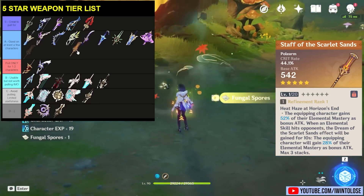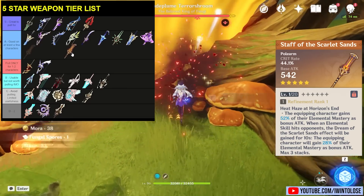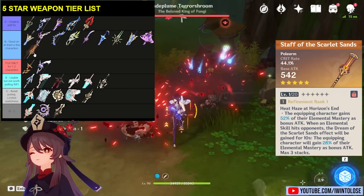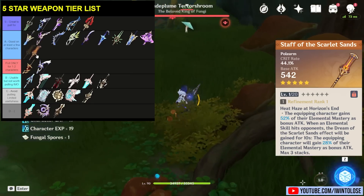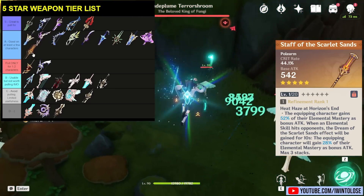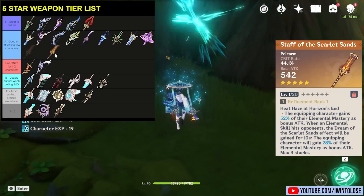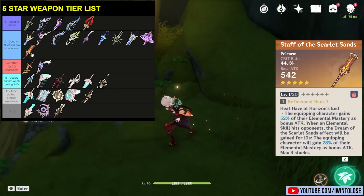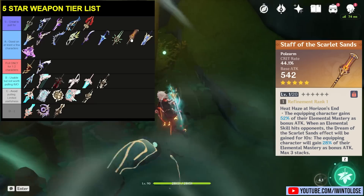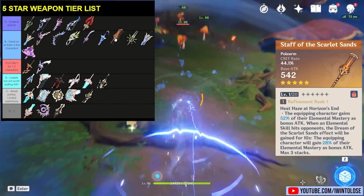Because of this, it is actually better than the Staff of Homa in those two aforementioned situations for Xiangling and for Rosaria. However, this weapon is not that great on Hu Tao, and the Staff of Homa is just a much better general use polearm — it's almost not quite as good as the Staff of Scarlet Sands for Reverse Vape or Reverse Melt, but it is significantly better in other situations where those things are not the focus. I'm going to put it in the A tier above the Primordial Jade Winged Spear.